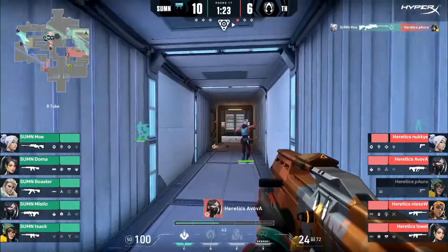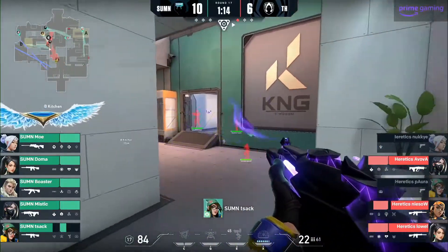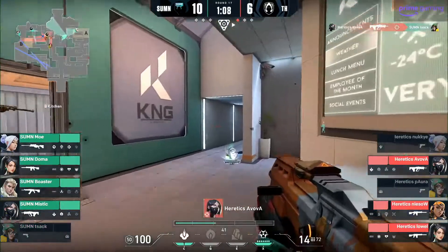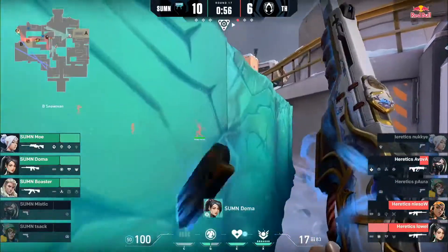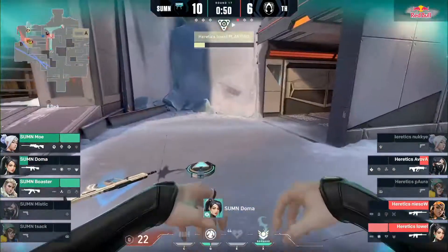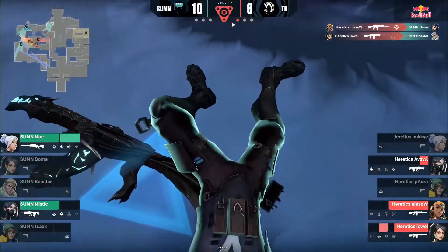This round Mystic decides to play B and both Vipers choose their wall towards B long. Heretics push mid towards Kitchen and slowly work their way to B. Doma kills Mystic but dies while peeking, and Aboba uses his ult on the bomb. It's now a 3v2 and Summon decided to save it instead. The Viper ult was a big denial ult and helped Heretics win this round.